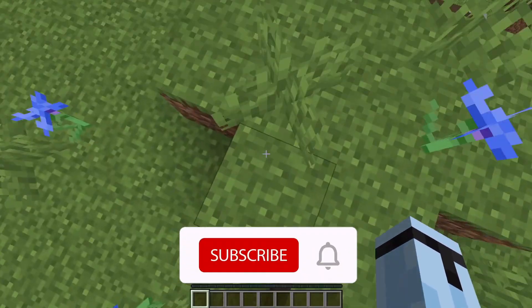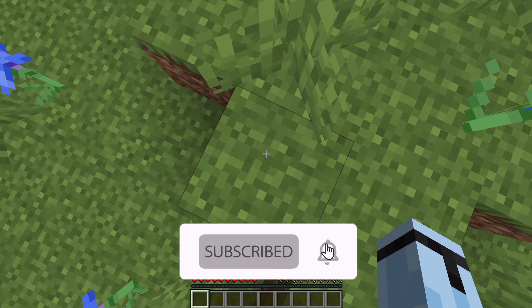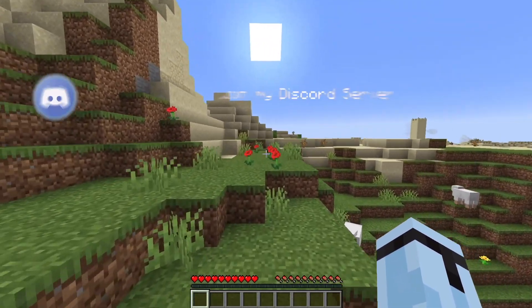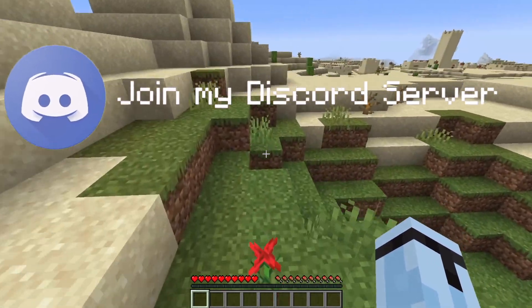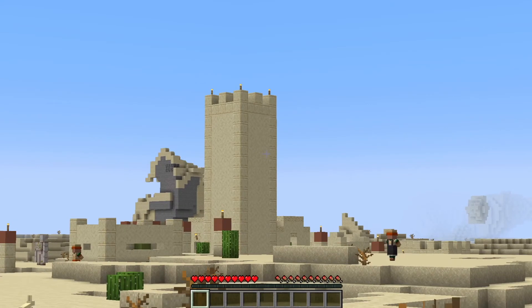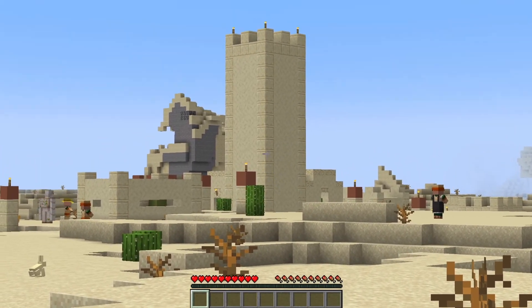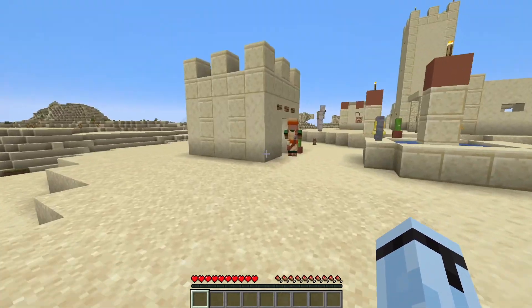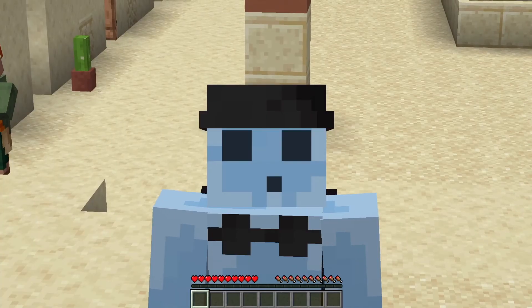So to start off, we are in this world. You spawn right here on this block, and when you spawn in there are two villages in the distance. As you can see, there are two villages over here and one of them has a really really tall tower. All of these seeds will be in the description of this video, but I would highly recommend checking this one out.